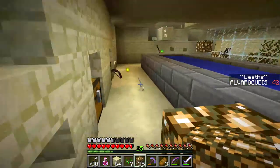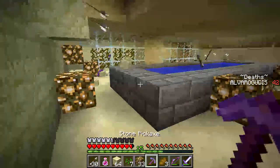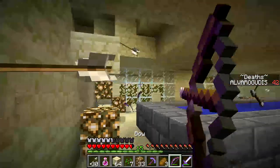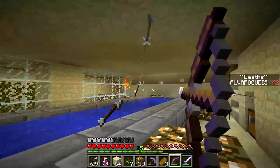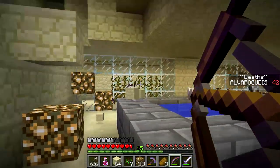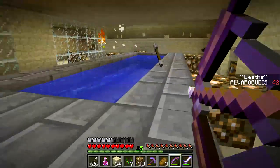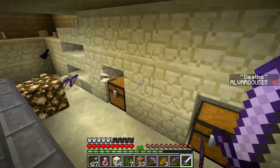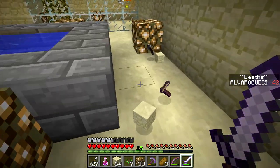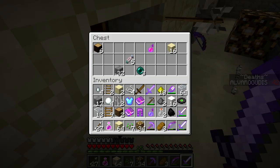Oh, there was a spawner — crap crap crap! Let's just light this whole damn area up, and then we can probably handle them anyway. Boop boop, get shot. Okay, this is a well-lit place, I feel safe here. Holy crap, we got a lot of crap to get rid of.